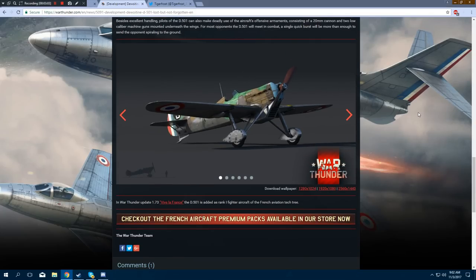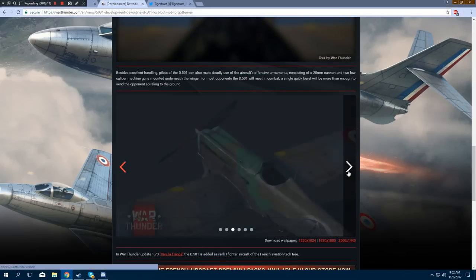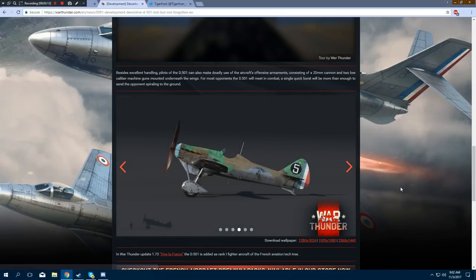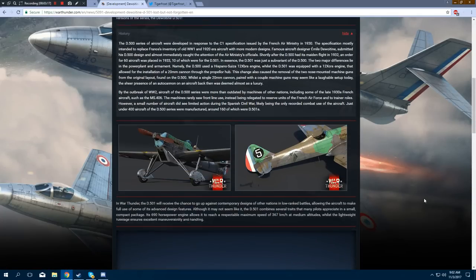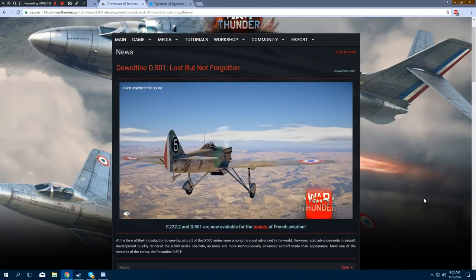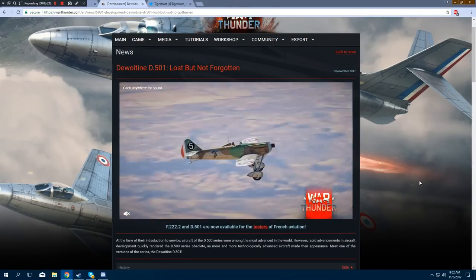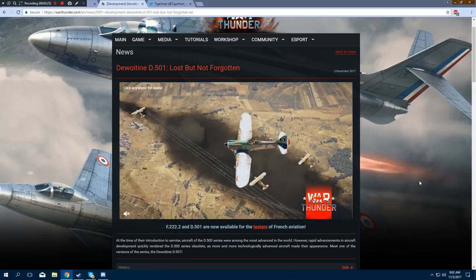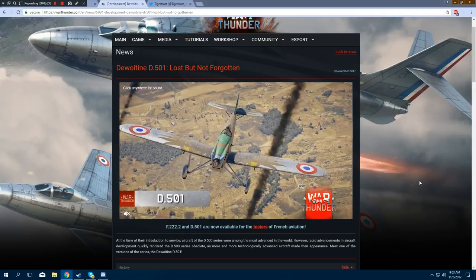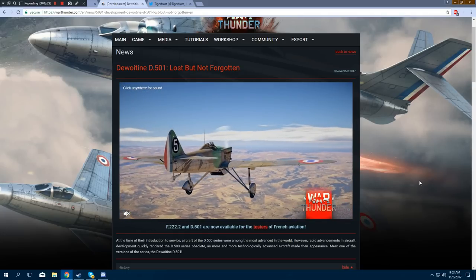In War Thunder Update 1.73, the D-501 is added as a Rank 1 Fighter Aircraft of the French Aviation Tech Tree. Here we've got a few more screenshots of it. It's a very pretty looking aircraft, for sure. It's got that unique design to it that the Parasol Fighter had, which is why I think I like how this thing looks, because it's something we really haven't seen anything like on any other tech tree, at least as far as I can remember.